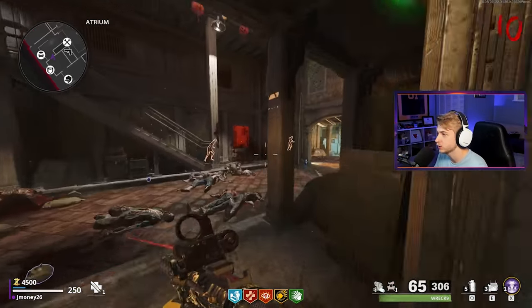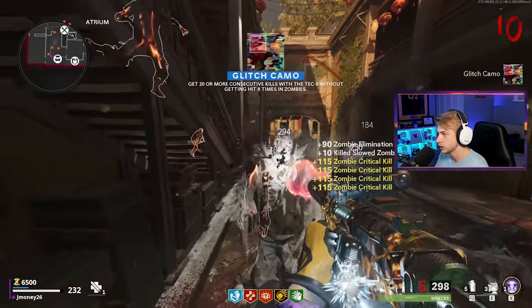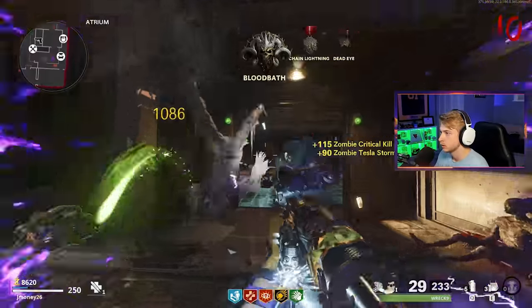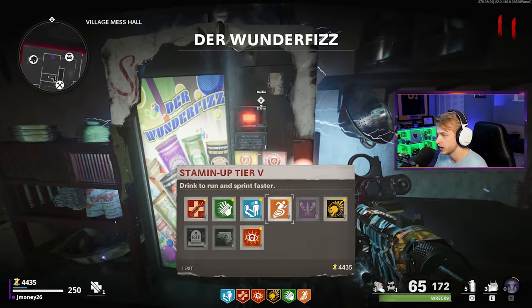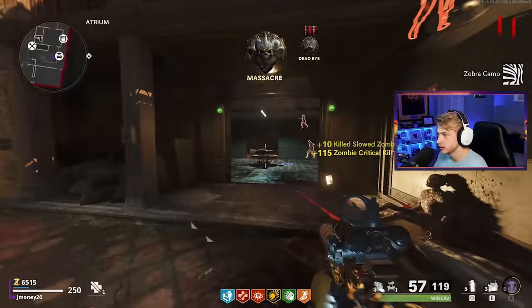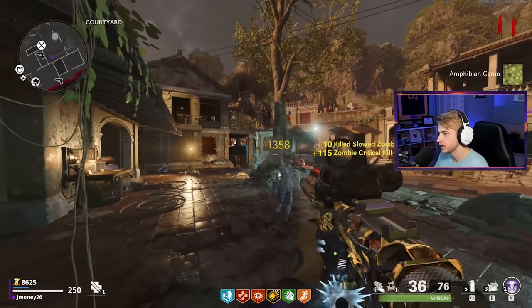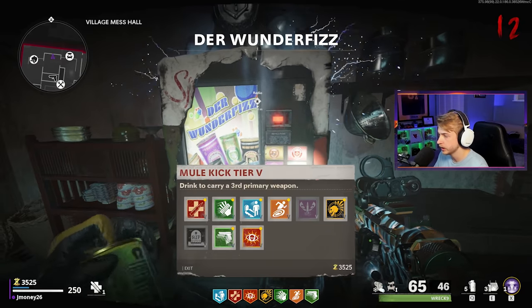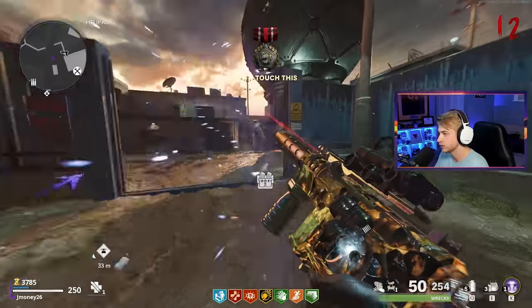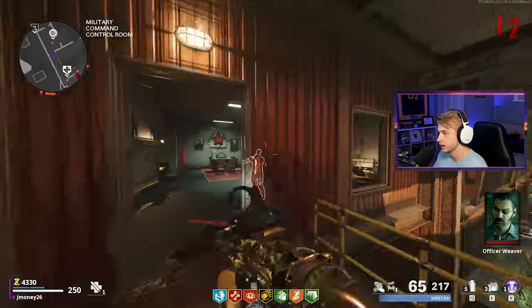9,000 points. I'm going to need Speed Cola — we'll save it for Stamina Up and then get Mule Kick. We'll come back later for Elemental Pop if we need it, and then we'll be all set to go sit in Colonel's. Once we get there, I'll switch over to Ring of Fire as well. I just want to use Tesla Storm a little bit and experience what it's like at tier five. Glitch camo — Tesla Storm time. Thanks for lining up for my free crits. There's Stamina Up, just need a little more for Mule Kick and then we're good to go.